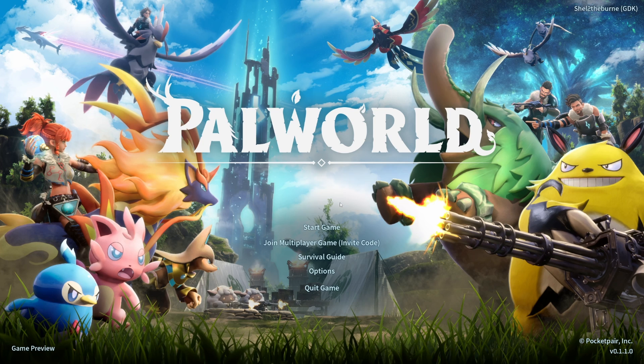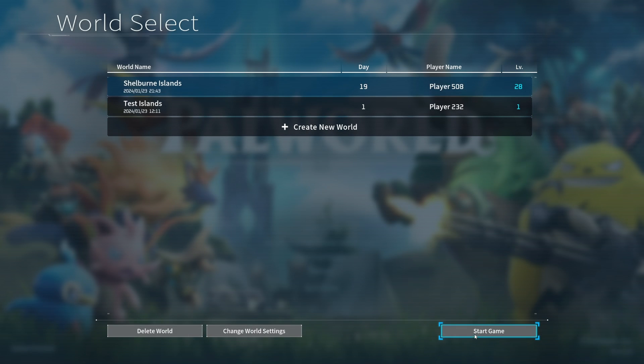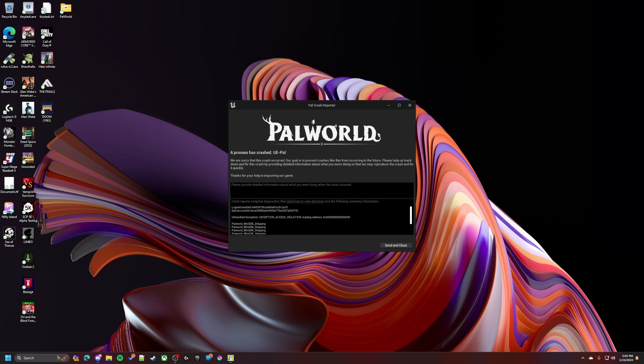It's more of a workaround than a real fix, but it's a temporary fix to get you moving, and you'll have to do it basically each time you load the game until they patch it. As you can see, I have this island here — Shelburne Islands — the one we've been playing on. If we try to start the game, it'll load in, you'll hear the little chime, and then at a certain point it'll crash out to this Palworld Unreal Engine error.